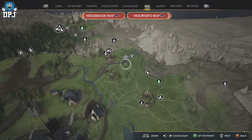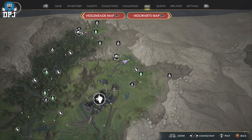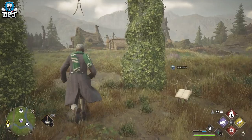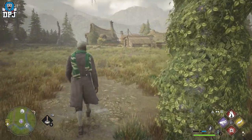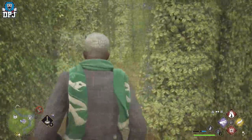This is a maze found within Hogsmeade Valley, as you can see right here on the map. If you enter this hedge the right way, a maze will spawn. If you stick to the right of this maze and follow it around, you'll eventually come to this chest.